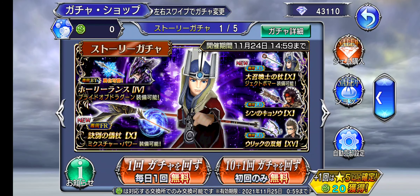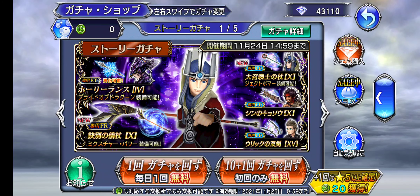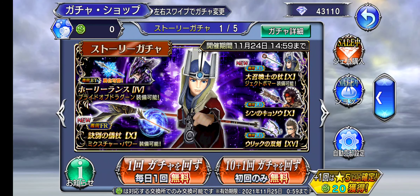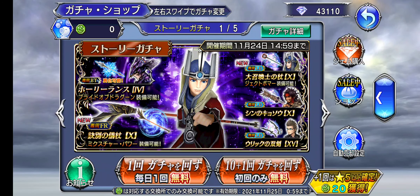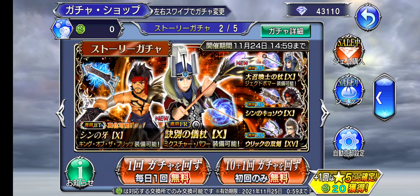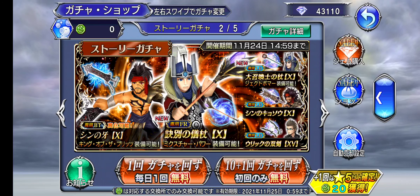My Alt account actually got much luckier compared to my main account — I managed to get Braska's entire kit with tickets. Because of that, I'm going to be pulling on the Braska/Jax BT banner and hopefully being able to get everything on that.